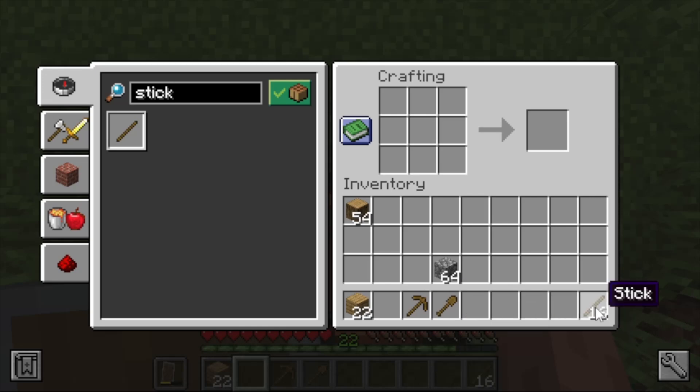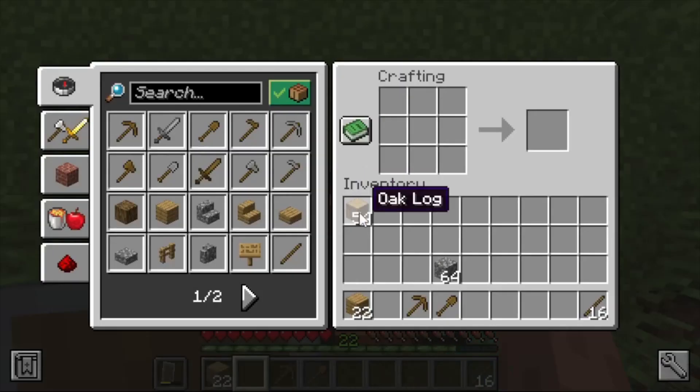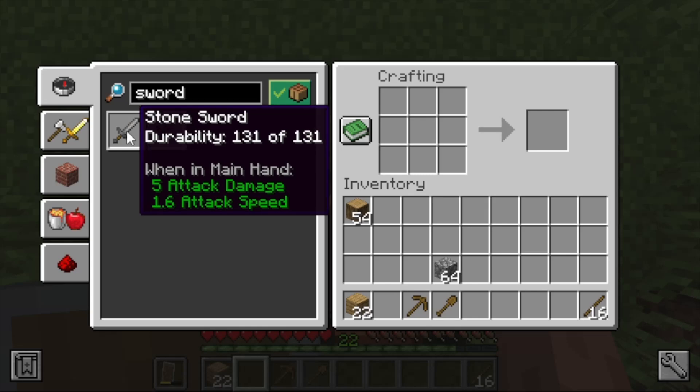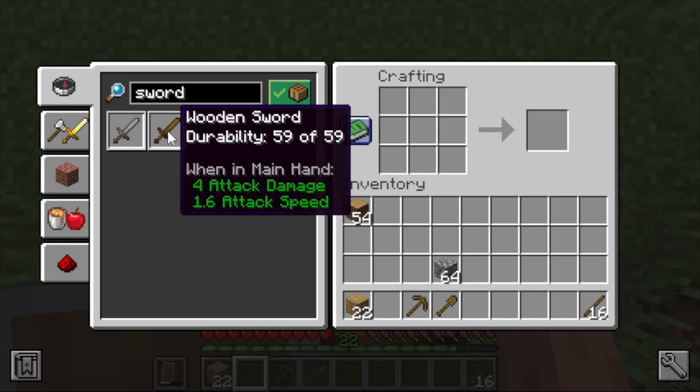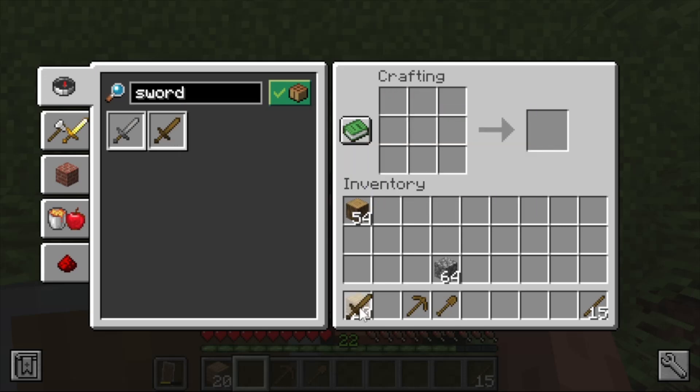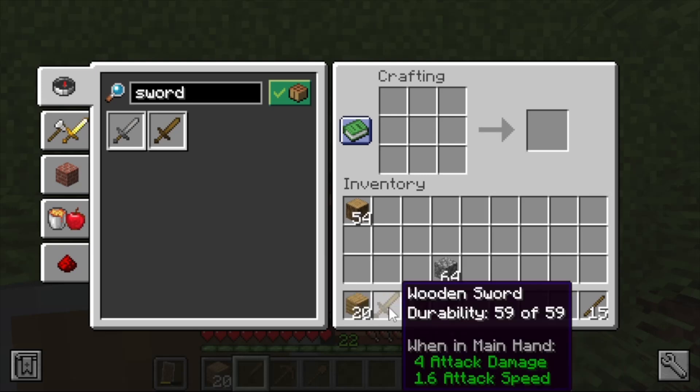To craft a wooden sword, use the search again — type 'sword' in the search box. Navigate to find 'one wooden sword' in the recipe book and left-click it. The crafting output group shows one wooden sword with its durability. Left-click to pick it up and move it to your inventory.